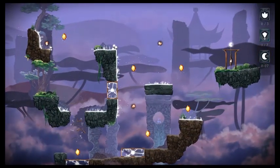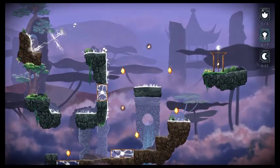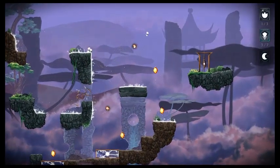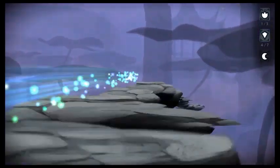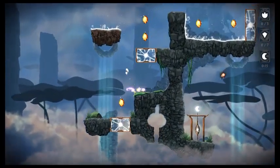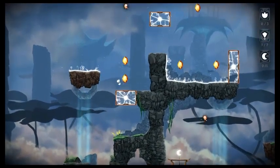Evergate is a 2D platformer where you control a soul named Key trying to navigate her way through the underworld. I would tell you more story than that, but this story is so abstract and pantomimey — kind of like the early Lego games — that I don't think I could describe it to you other than it's a tale of a brother and sister. That's about all I could make out from the narrative.